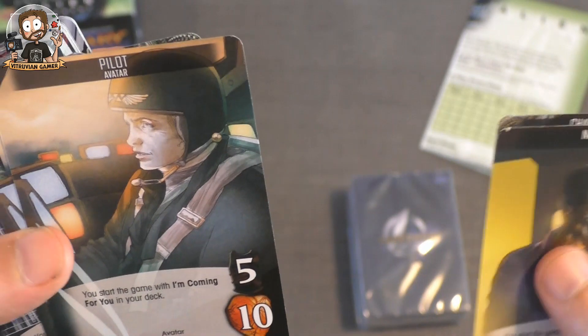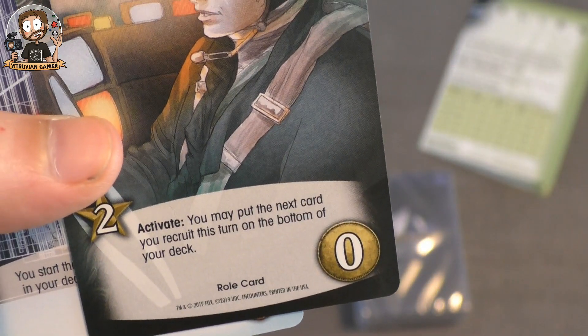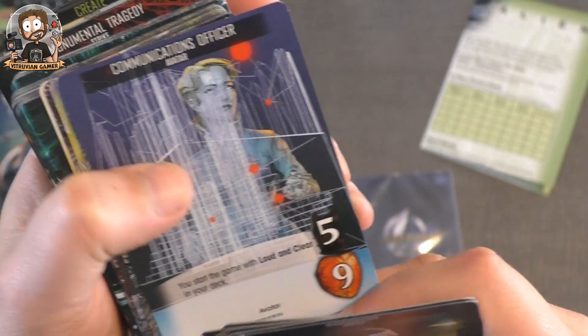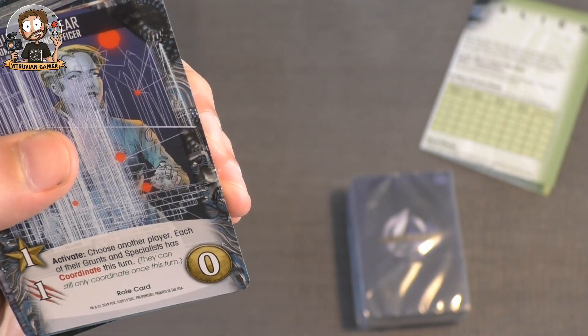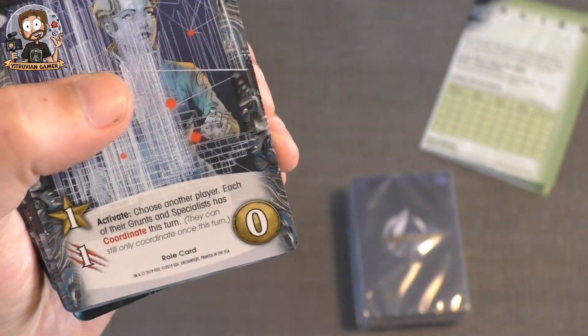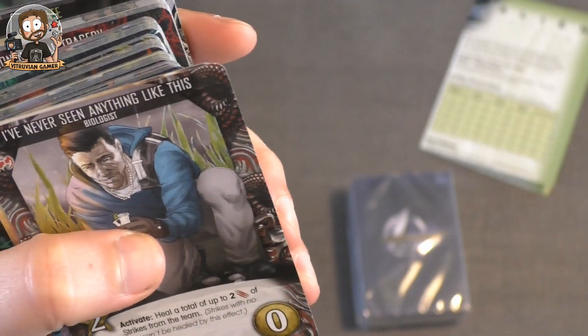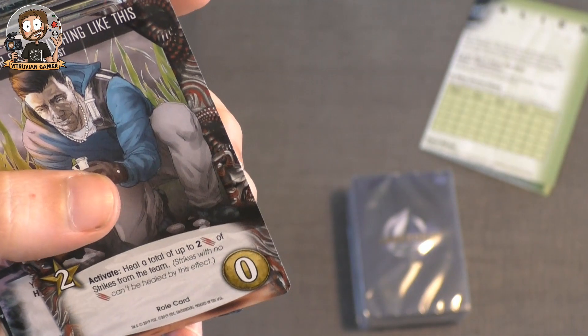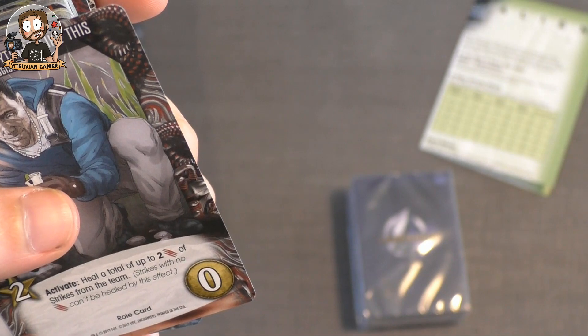The Communications Officer is a new one as well. Activate: choose one other player — each of their grunts and specialists gets Coordinate this turn. Pretty neat. Then we have the Biologist: 'I've never seen anything like this.' Activate: heal a total of up to two damage from strikes from the team. A healer, which is always useful.